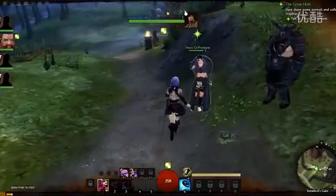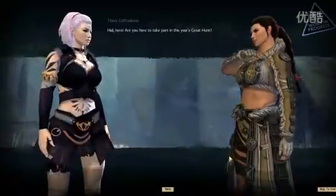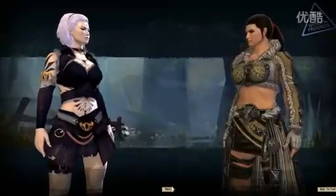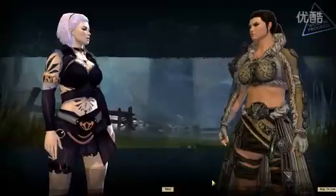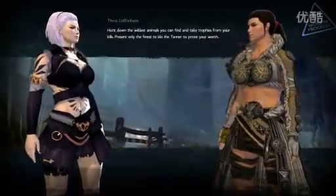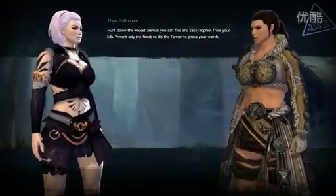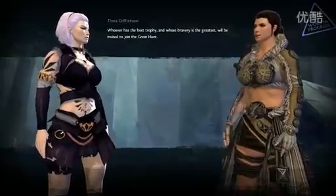It's your key class ability thing. We've got a little introduction cutscene. 'Hail, hero. Are you here to take part in this year's great hunt? Of course I am — just tell me what needs to be done and stand clear. Hunt down the wildest animals you can find and take trophies from your kills. Present only the finest to Ido the Tanner to prove your worth. Whoever has the best trophy and whose bravery...'